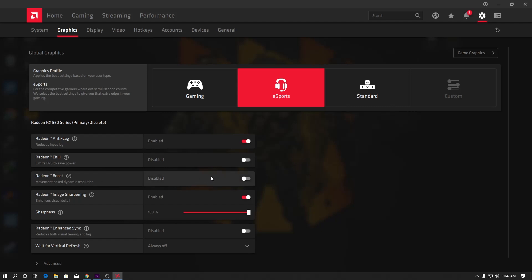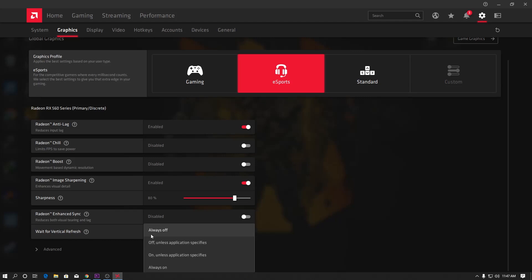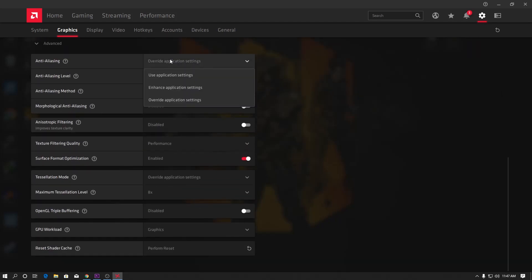Here is Radeon Boost — it will boost your FPS but lowers your game quality, so I do not recommend enabling it just for FPS. Next, go to Radeon Image Sharpening, enable it, and set it to around 80 to 90 percent. Scroll down to Radeon Enhancing and disable that setting. For the vertical refresh rate, set it to Always Off. Now go to Advanced Settings, go to Anti-Aliasing, select Override Application Settings, and set the level to 2x. Disable Morphological Anti-Aliasing and also disable the next option.